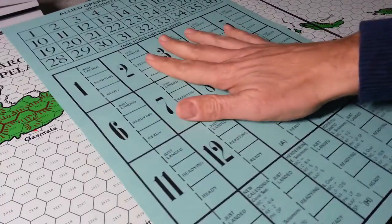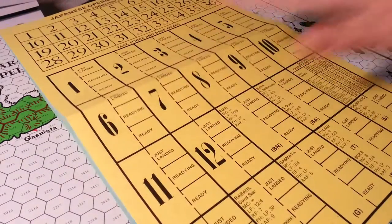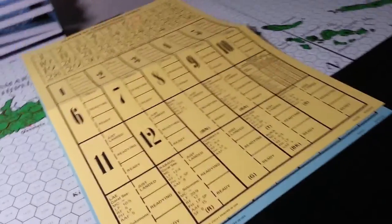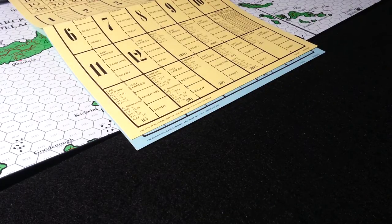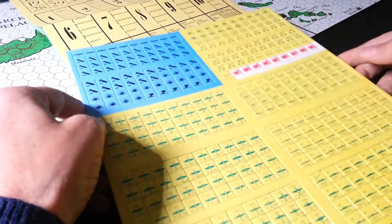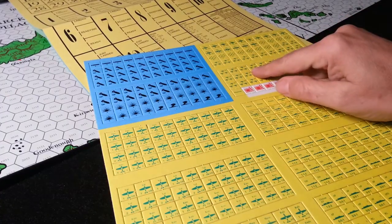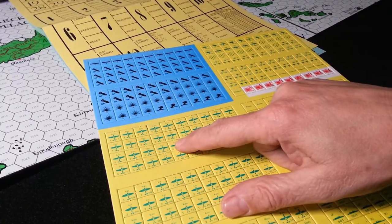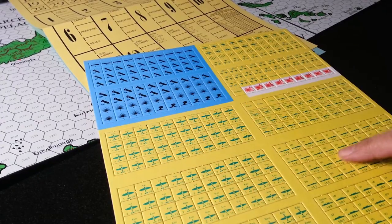Allied operations charts. Japanese ops chart. I've got all these printed out in different format, but they'll work. And here — the crème de la crème, la pièce de résistance. I want to be gentle with this because I intend on scanning all this first. There's the first counter sheet, with all the task force and air formation counters, all the Zeros. Some of them are actually kind of faded — you can't even read them. I guess it's just a poor print job, but at least they're all centered, which is nice.